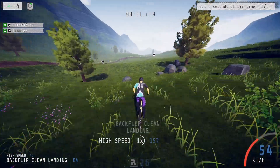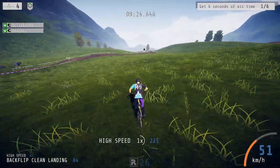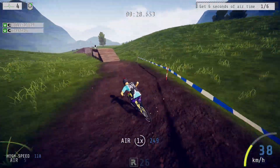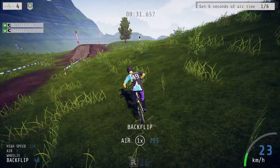As of right now there are only five codes in the game. Two of them will give you just the bike, and three of them will give you a set, which comes with the clothing and the bike. So let's get into the first two codes.